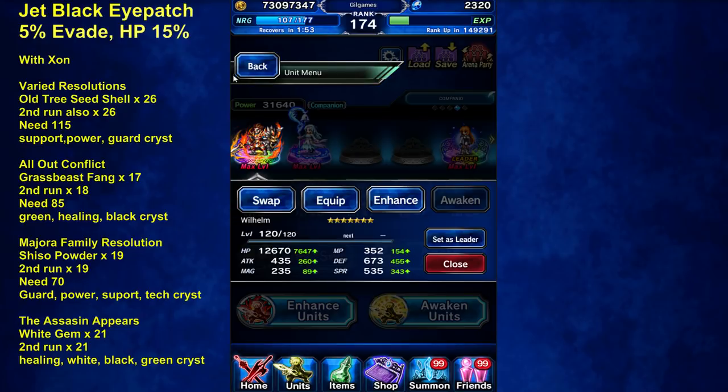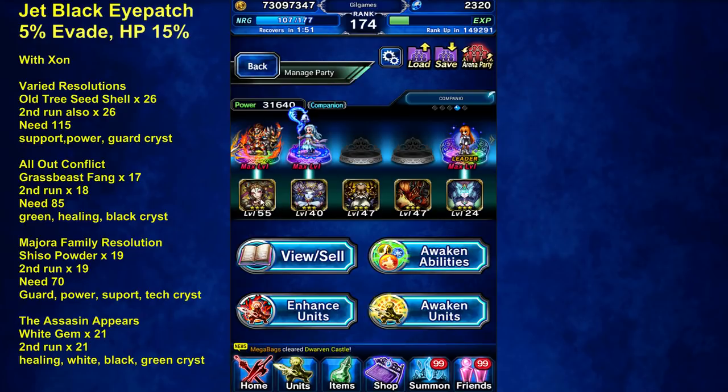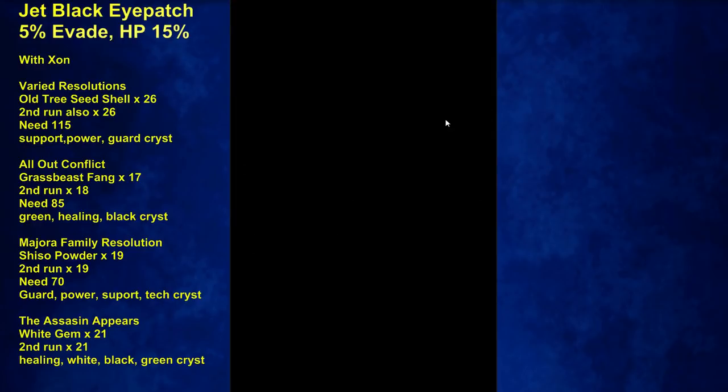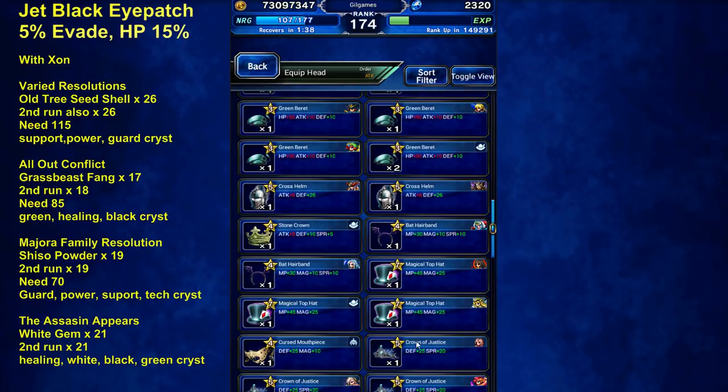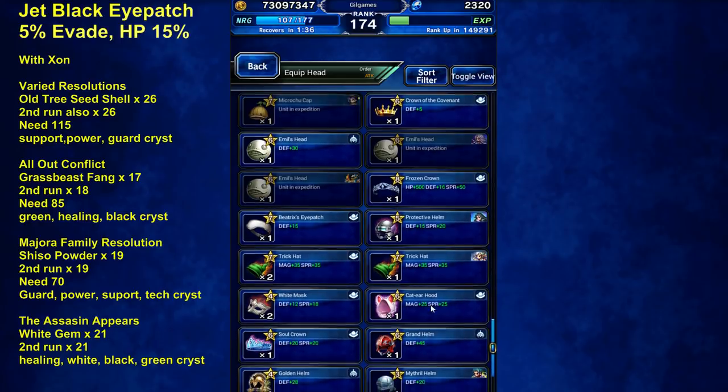My evasion tank is gonna love it. I leveled two 10% abilities on Lakshmi, so he now has 20% from Lakshmi and another 15% from the eyepatch. This will be sort of a permanent fixture on him now.